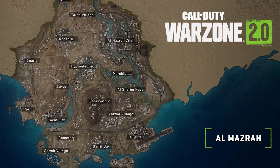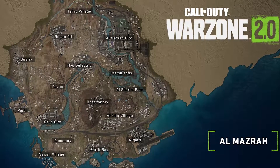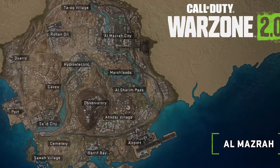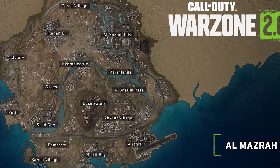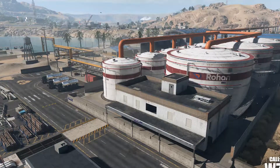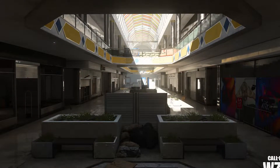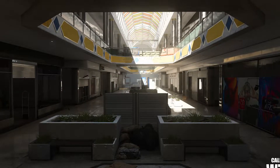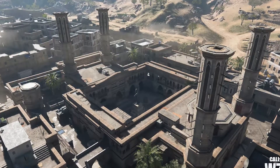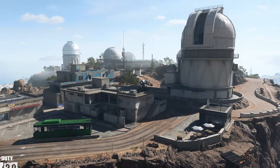Caldera looked dope when it first dropped but then the more people played it the more they were just like, this is all one mountain — you're constantly running up it, it didn't vibe. Everyone seemed pretty positive when Caldera first dropped. Maps you really just gotta play. They've got some crazy POIs and brought back some classic COD maps, so this could be really good. I like the fact that we have buildings and towers and it feels like that same Verdansk-ish vibe from the Modern Warfare era.